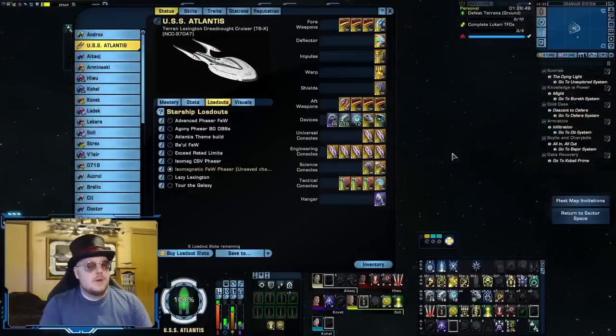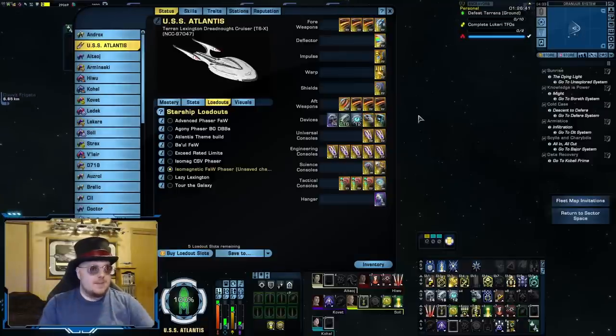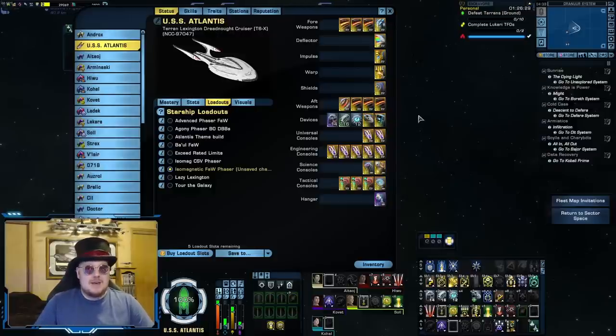One of the other big issues with a broadside build is that while it's pretty easy to get your beams focused to the side of your ship, it's kind of hard to find certain consoles, abilities, and weapons that'll synergize with that. Torpedoes are a big thing here because there are only so many wide-angle torpedoes in the game — I think the current total is six if you include the missile launchers.